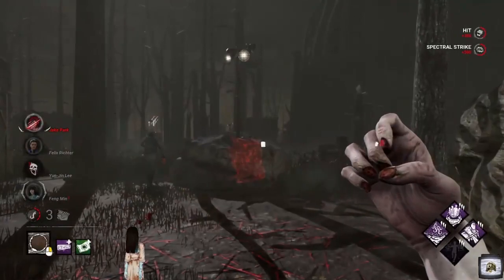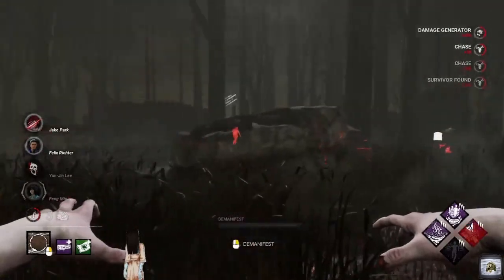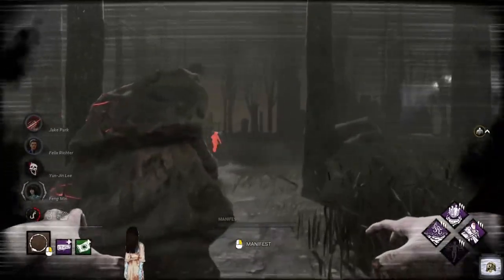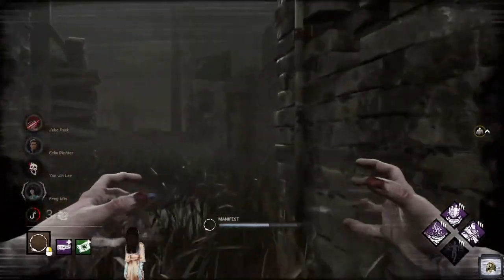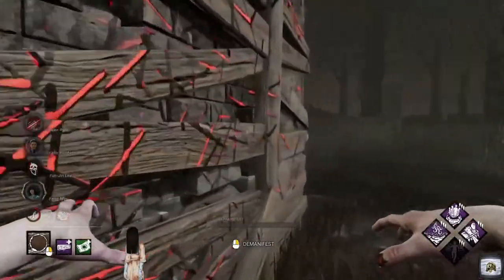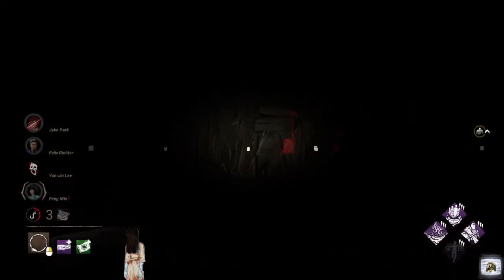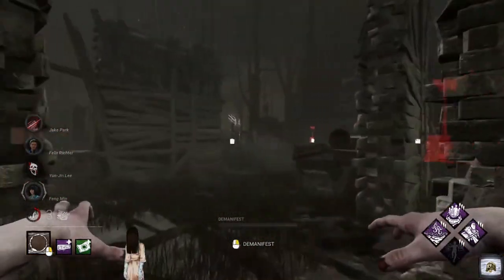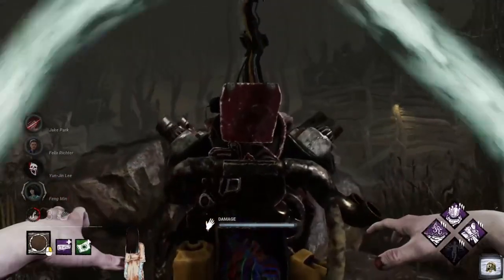Let's see if we can get the hit on Jake here. Jakey Jakey — they activated that gen again. Let's get that aura reading. Felix is in the building. Good old Jake's over here — we'll commit to Jake. We're still at three gens, so we've got a bit of time. He played mind games on me and he's booked it — he's in another suburb. We'll use Nowhere to Hide on the gen to find where all our survivors are.